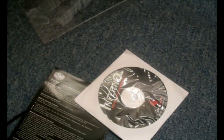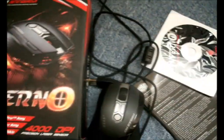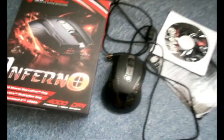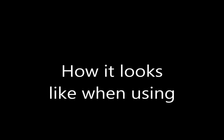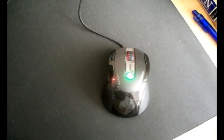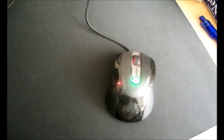There's the warranty card and driver CD. Let's put the mouse on the computer and see how the color looks like. I plugged the mouse into the back of the computer port. So these are the colors.